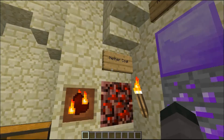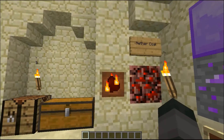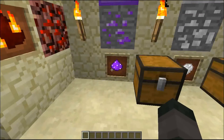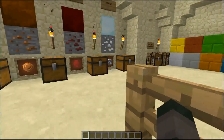And this is the Nethercowl ore. It cannot be mined with anything, but it's found in the Nether and it drops Nethercowl. It also drops Atanium, Tospecanium, and so on.